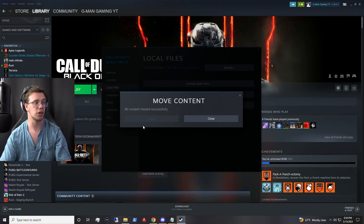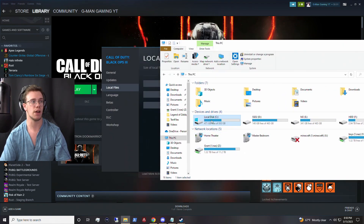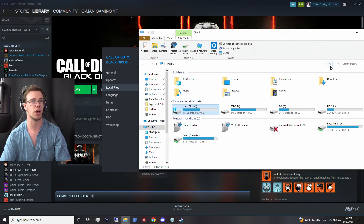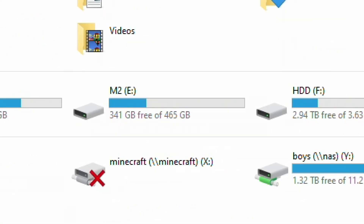Once the move is complete it should say all contents moved successfully and you should be good to go. Now if we go back over here we should see this drive — since we actually moved it from here — has increased free space, and this one should decrease. So let's just refresh this to check. You can see we just gained ourselves over 100 gigabytes of space and this one lost 100 gigabytes of space because we moved the drive.